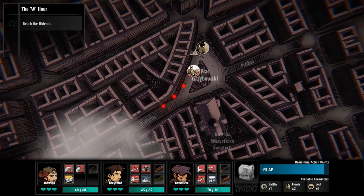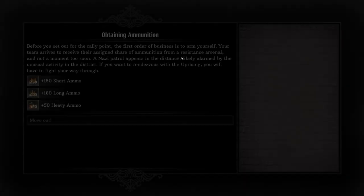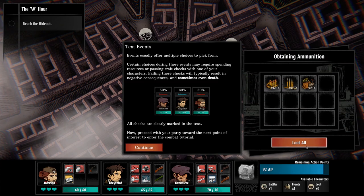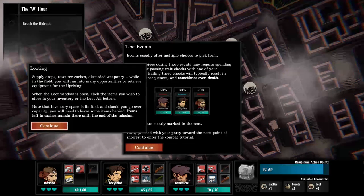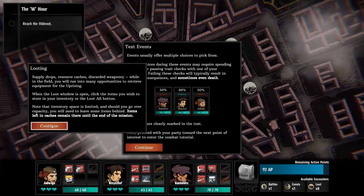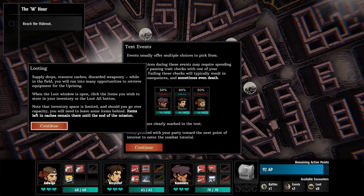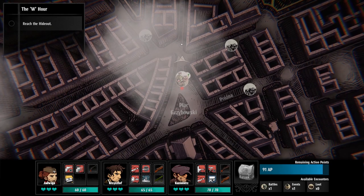Obtaining ammunition — proceed. You'll have these little event pop-ups every now and again. You can loot and get supply drops, resource caches, discarded weaponry, and so on. Everything is very limited — you're not going to have an infinite amount of things, which is a nice mechanic placed on top of the player.